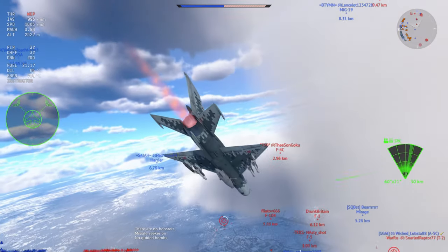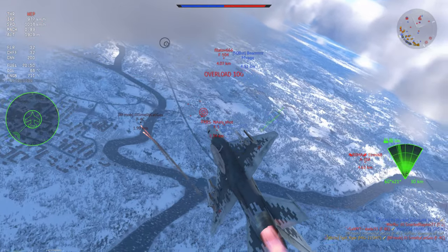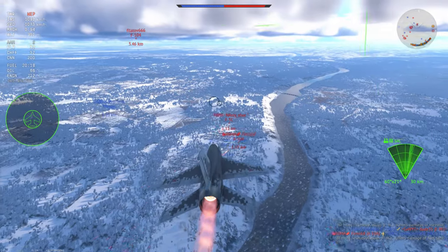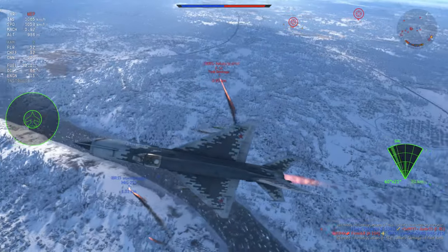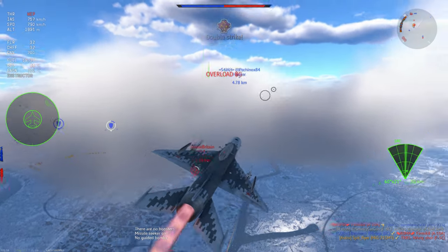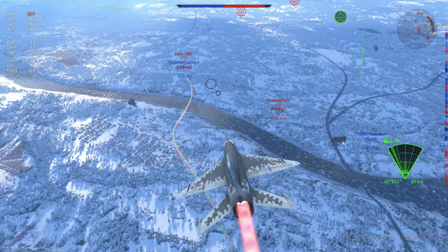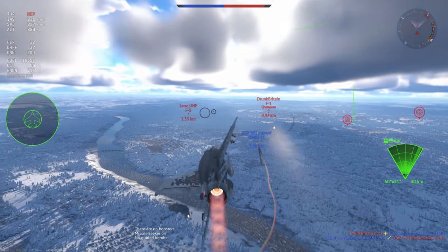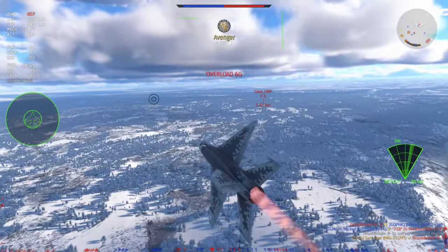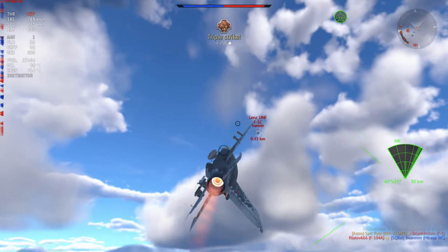We're going to send an R-60 towards the F-4C — it's going to be a fairly high priority target. An A-7 is sent my way but of course A-7s are quite slow at this tier. I've noticed an F-5 is looking at my teammate, so I'm going to send an R-60 his way and set the F-5C on fire. The F-5C is actually a fairly level compatriot in certain circumstances to this plane. I think the F-5 gets a few more flares and the MiG-21 SMT gets a few more missiles — their flight performance is a little bit different.